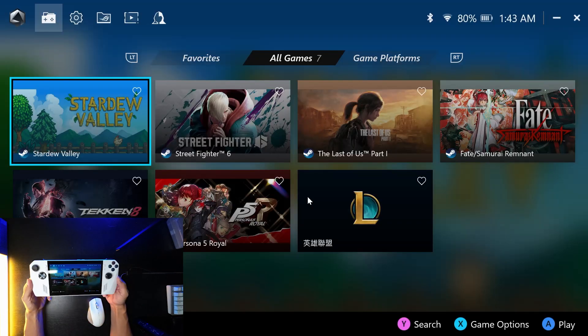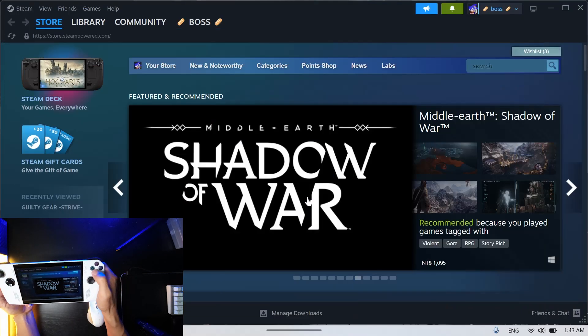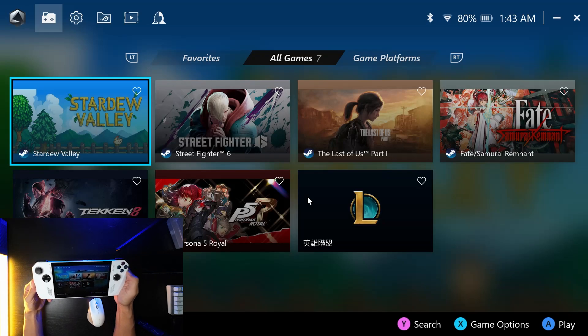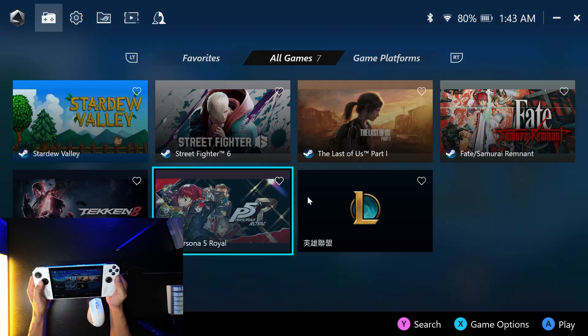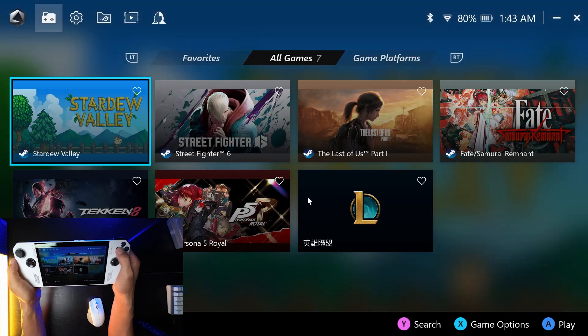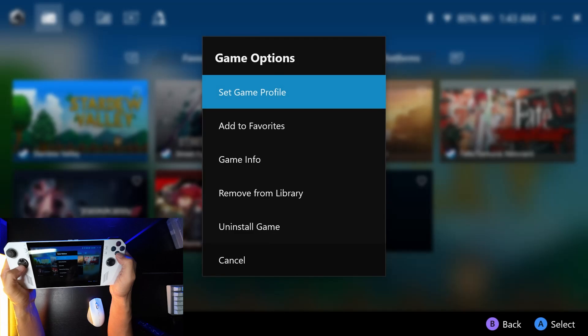Go ahead and select Y and right trigger to exit to desktop. Then come back to Armory Crate by pushing the Armory Crate button on the ROG Ally. Tab over to Stardew Valley and press the X button for game options, then select set game profile.